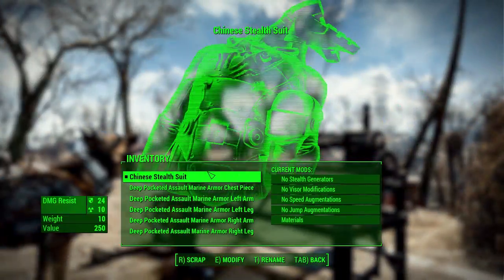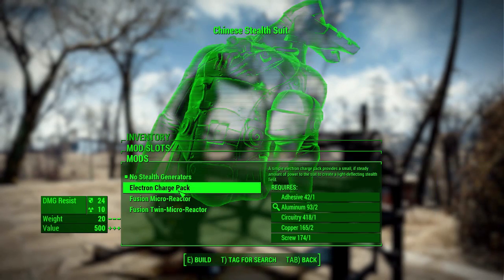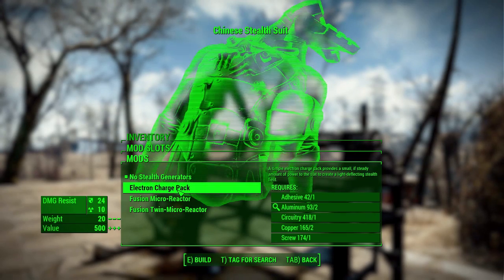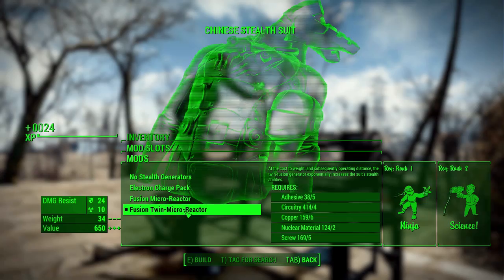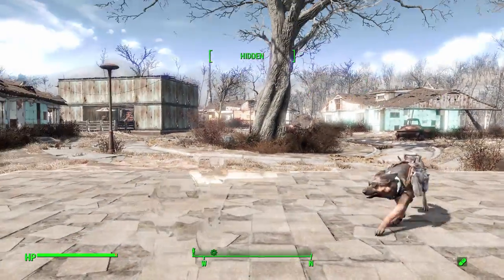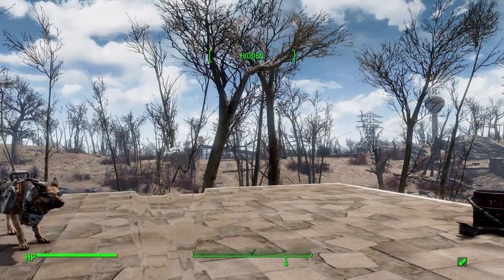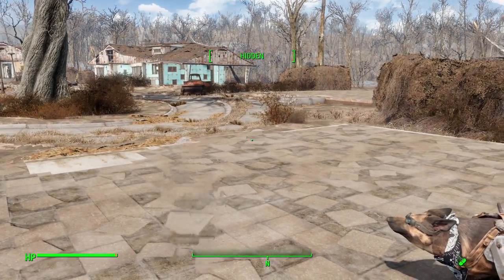If we go over to the armor workbench and open up the stealth suit, you'll see the first modification slot is the stealth generator, and there are three different options — each one being an increasingly good stealth field. The Electron Charge Pack will help with stealth but it's not that great; it'll basically give you the stealth boy effect. Whereas the Fusion Twin Micro Reactor really, really helps with your stealth. If you use it preferably at night or in the shadows, you will really be able to hide from a lot of people. I went into a gunner encampment with this twin fusion reactor stealth field on and slaughtered all of them and they didn't find me once. It was pretty impressive.